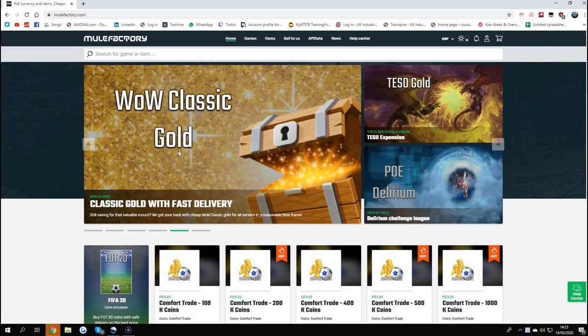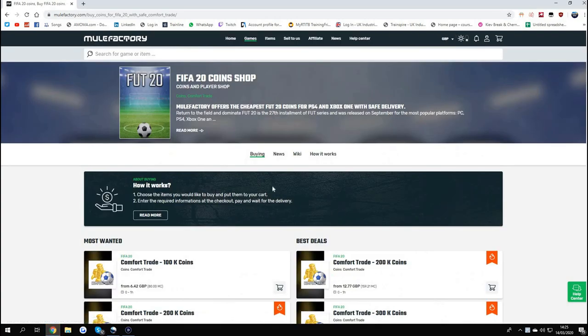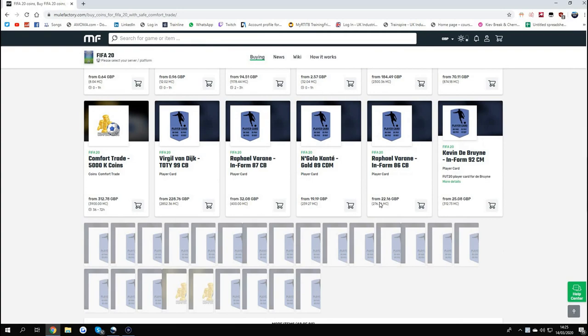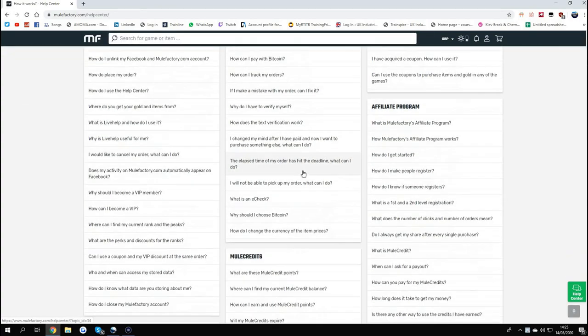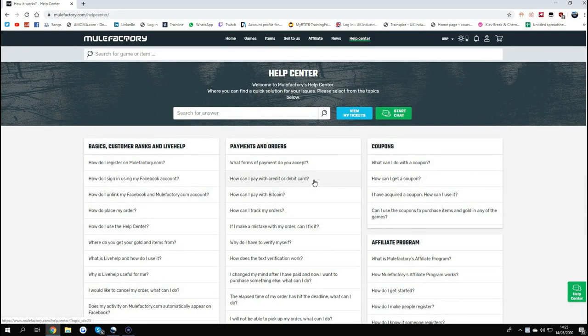Hey guys, check out MuleFactory.com and use code 'OWNFEE' at checkout for a discount. They do comfort trades and player trades, everything like that, all for a great price. They do lots of different coin amounts - 100K, whatever you want - and all the players like LeBron in-forms, Team of the Year, and that. They also have 24/7 support where you can look at your tickets and use the chat option. Check out Mule Factory and use code OWNFEE at checkout.